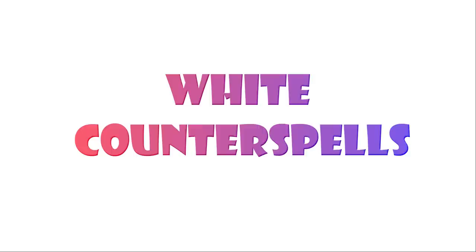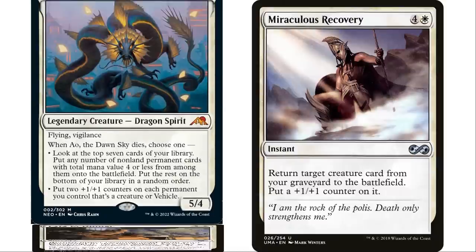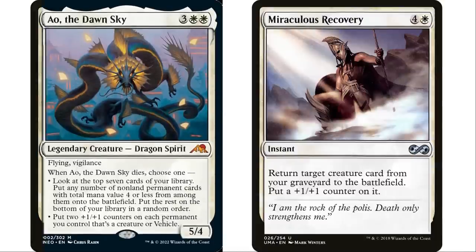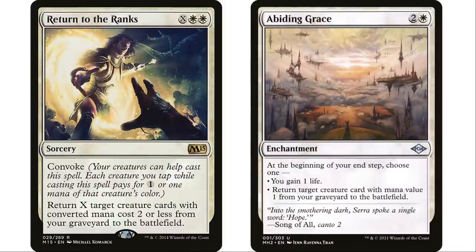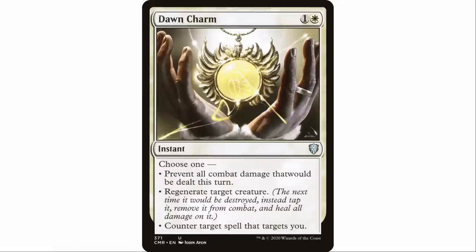Ending with white counter spells — white actually has quite a few counter effects. White does a lot of things surprisingly well: ramp, recursion, and counter spells. For example, Illumination — white and a white instant — counter target artifact or enchantment spell, its controller gains life equal to its mana value. White deals with artifacts and enchantments really well, but there are situations where you don't even want them to hit the table.